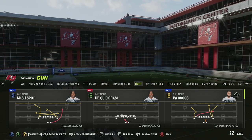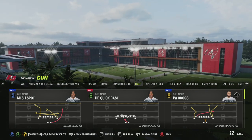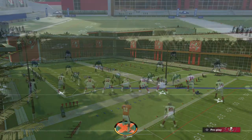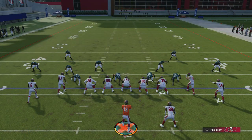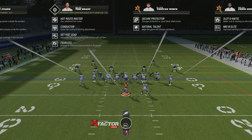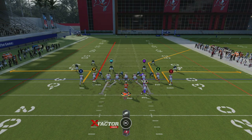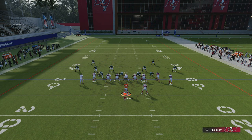You can run this out of any formation. I'm going to be showing it to you guys in gun tight, and I'm going to be running bench against a zero blitz. What you should know before I get into it — I preferably would have a set feet lead quarterback. Completely up to you. But all you're going to do is put any receiver you want on a go route. This is who you're going to be throwing it to.